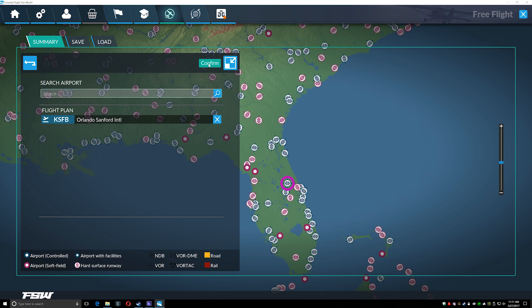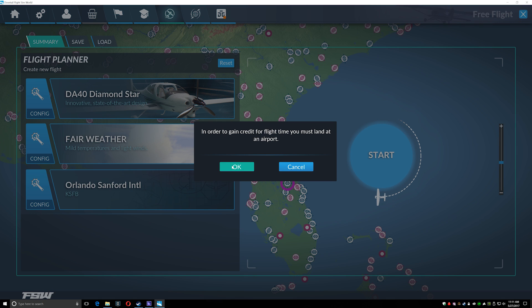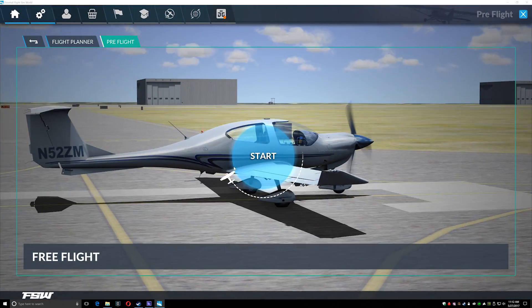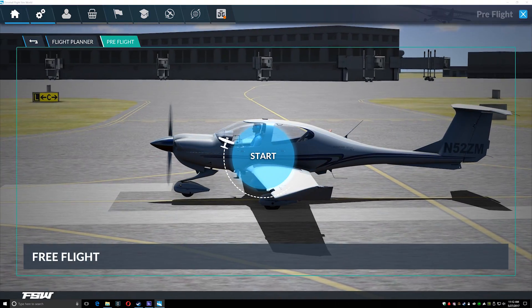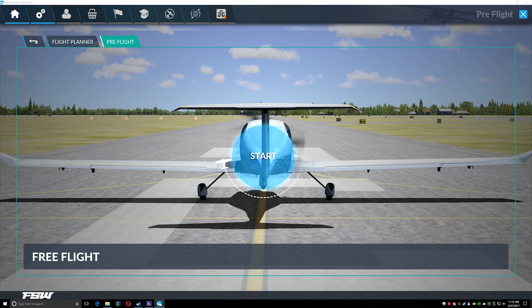We'll look at performance, graphics, and all that stuff, but then I'll come back out and do it again because I found some things out. So Diamond, fair weather, Orlando Sanford — click start. Note that in order to gain credit for flight time, as shown on the profile page, you must land at an airport. Load times are the same as FSX, so as you start adding more aircraft once third parties get involved, it will slow down load times just the same way it does in the old sim.